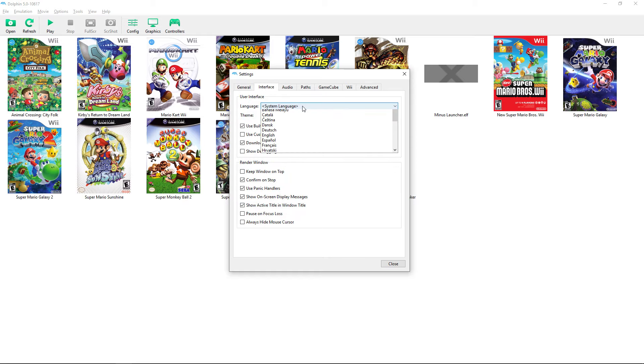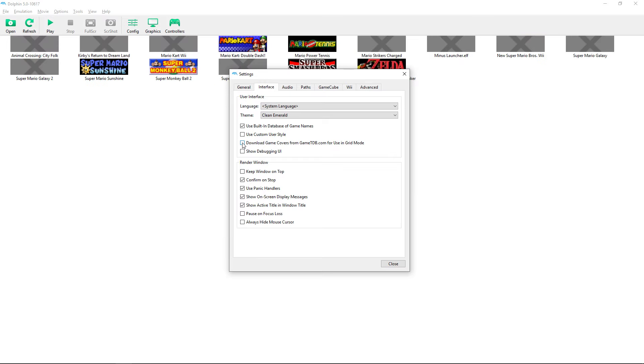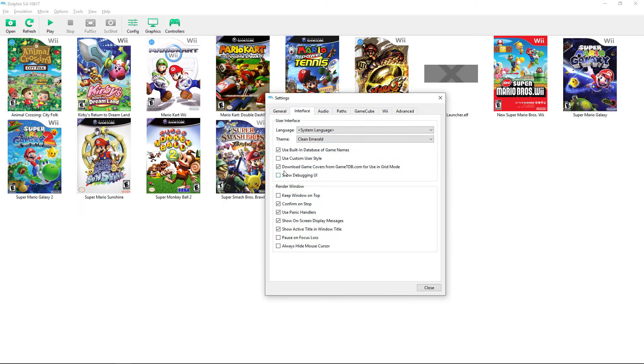Under themes, you can change the UI color — I like Dark. There are Light and custom user style options too. Definitely enable game cover art display, it looks much better than the plain list view.